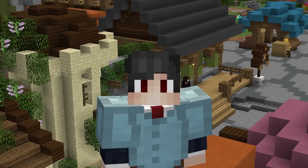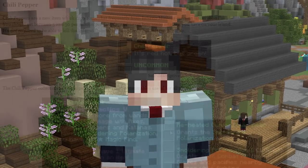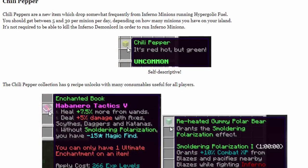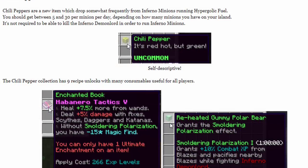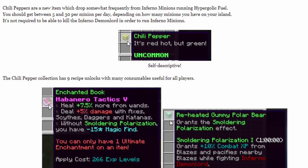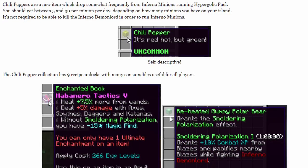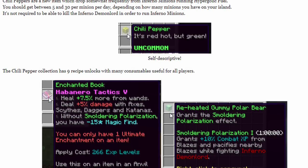Moving on, we have the Chili Pepper — a new item that drops somewhat frequently. You'll get about 5 to 30 of them per day depending on how many minions you have. It is not required to kill the Inferno Demon Lord in order to run Inferno minions. The Chili Pepper Collection has 9 unique recipe unlocks with many consumables useful for all players. On screen now we have Habanero Tactics, which allows you to heal more from wands and deal more damage with axes, scythes, daggers, and katanas.